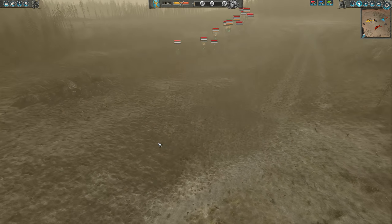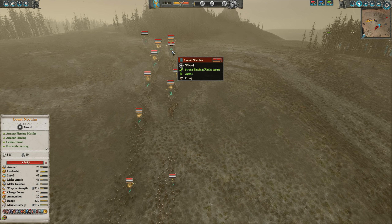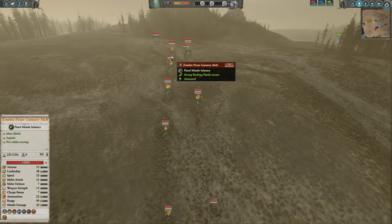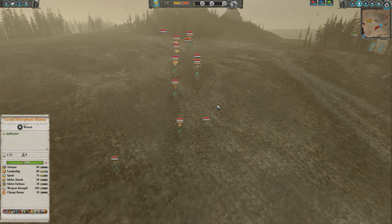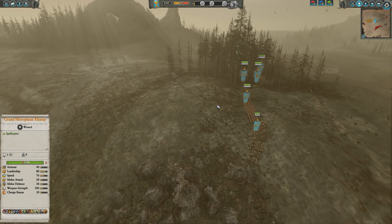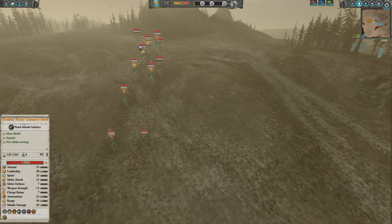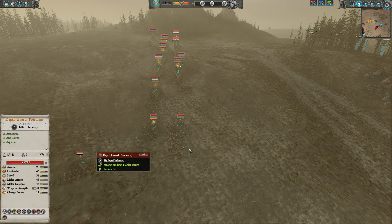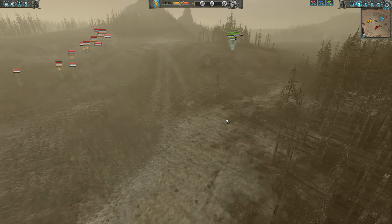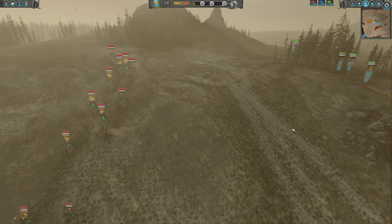For the Vampire Coast, we have two Mournguls — one here and then the Renowned one, which is also going to have Rampage. So they are very scary and also stalking, so I do not know of them yet. The front line is made up of a couple of polearm zombies. We also have Count Noctilus on his Necrofex. A second Necrofex — double Necrofex I think is a very solid build. Their back line is going to be made up of a bunch of Zombie Pirate Gunnery Mobs, which can do really well against a lot of the Tomb King's infantry. They also have two Depth Guard with polearms, one on each flank, and the Necrofex can shoot up any kind of constructs before they get to the front lines.